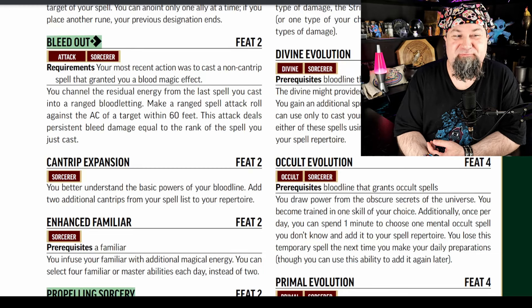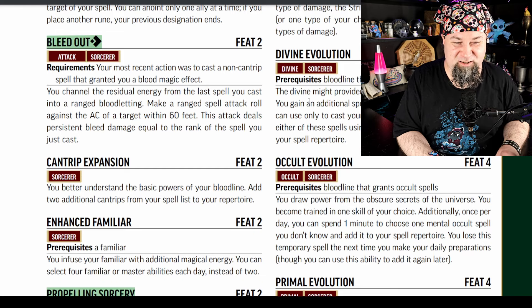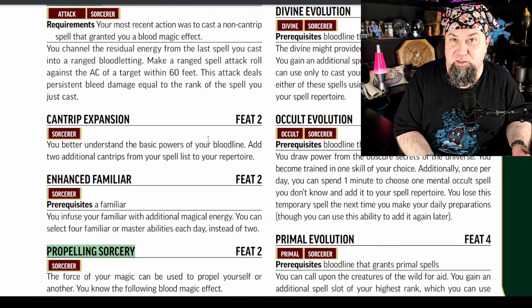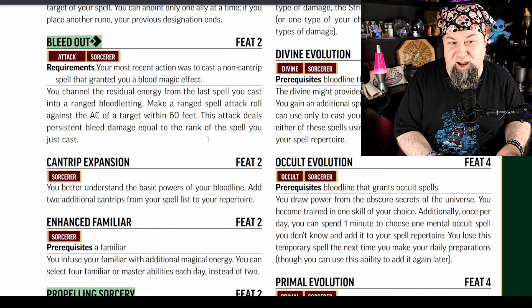Next new feat, level 2: Bleed Out. One action, has the attack trait. Requirements: your most recent action was to cast a non-cantrip spell that granted you a blood magic effect. You channel the residual energy from the last spell you cast into a ranged bloodletting — make a ranged spell attack roll against AC of a target within 60 feet. This attack deals persistent bleed damage equal to the rank of the spell you just cast. It's just a fun, flavorful extra little ability for that mysterious third action.